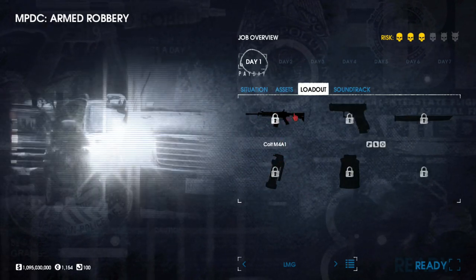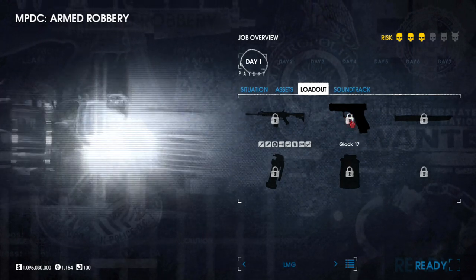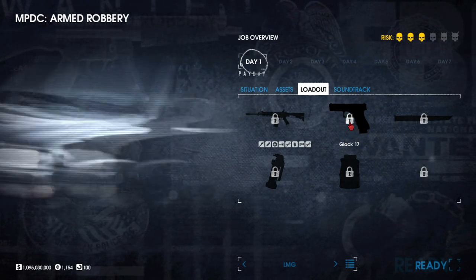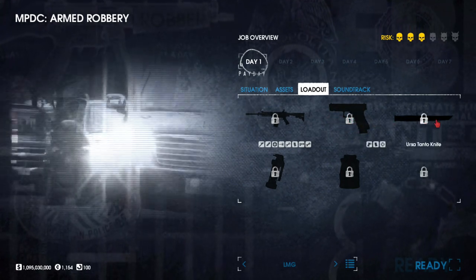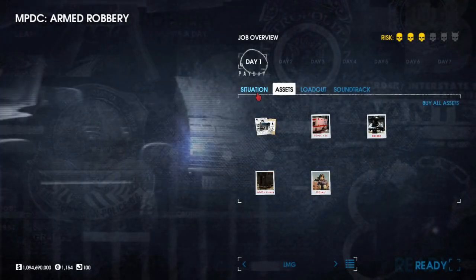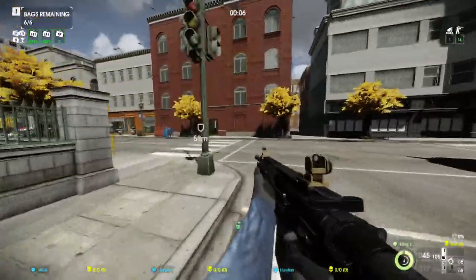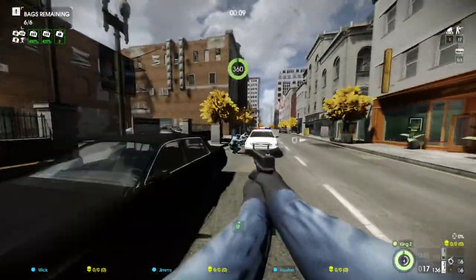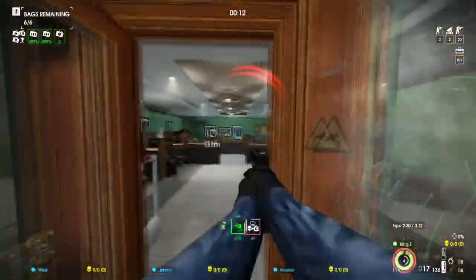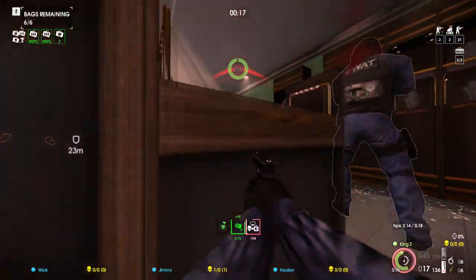Second attempt — I did armed robbery, changed the difficulty to Overkill just to show the loadout. We have a CAR-4 here, a Chimano pistol, knife, heavy ballistic vest, cushion grenade. I'm gonna try not to shoot until I have to — just run around and show what's happening. You can see difficulty changes the loadout. Police are on our team too — I like that.